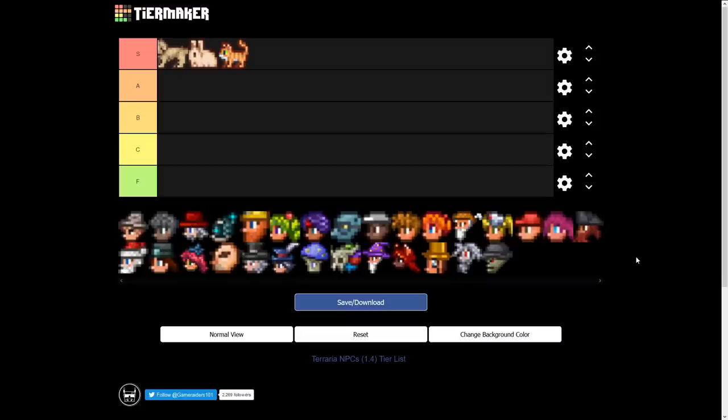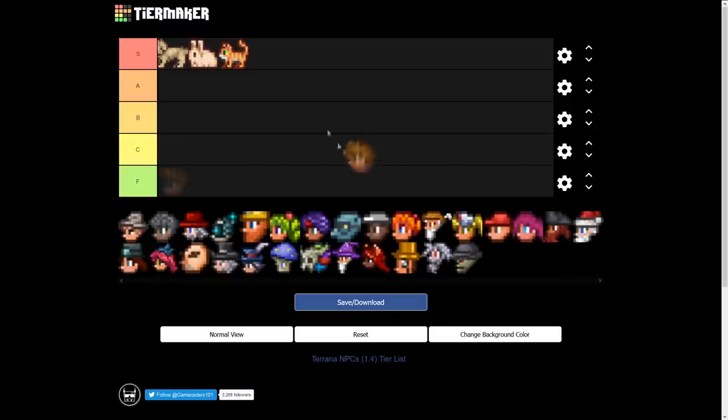Next in S tier, thinking about usefulness, your mind automatically shifts to the Guide. My opinions have changed on certain NPCs, including him. He's not always useful, but especially when a new update comes out and the wiki isn't updated yet, he's our source of information. He's also how we get into hard mode and farm Wall of Flesh drops, so I'll give him a low to medium S tier.